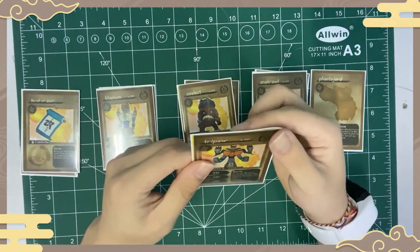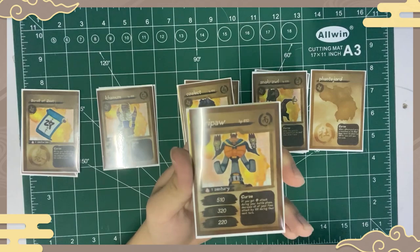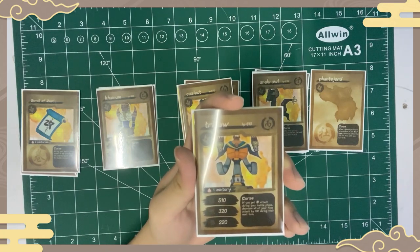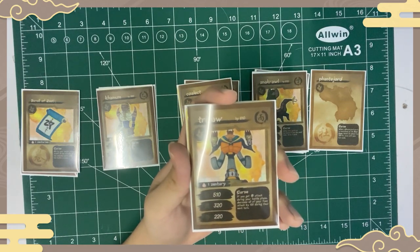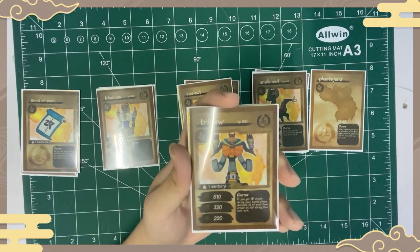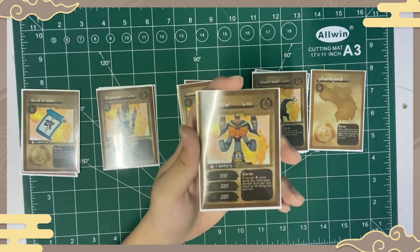The last Stage Hey card is Tripod, which has 610 HP, one Zentury, Attack 1 at 510, Attack 2 at 320, and Attack 3 at 220. Its curse reads: if you roll Attack 3 during your battle phase, decrease all of your foe's attacks by 100 during the next turn.